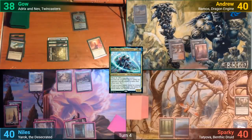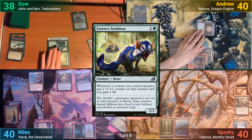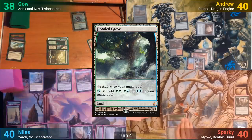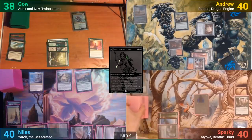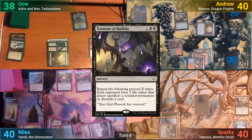I draw and play a Mountain. I cast a Golgari Signet, which I then activate to cast an Essence Symbiote, and I pass to Sparky. Sparky draws and plays a Flooded Grove. He then pays 3 for a Nissa, Vastwood Seer and as she enters, goes to find a basic forest to put to hand. Nils taps out in his main phase to cast a very early and very aggressive Torment of Hailfire where X is 5.